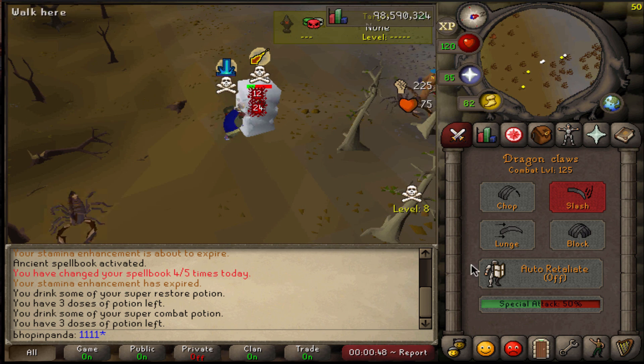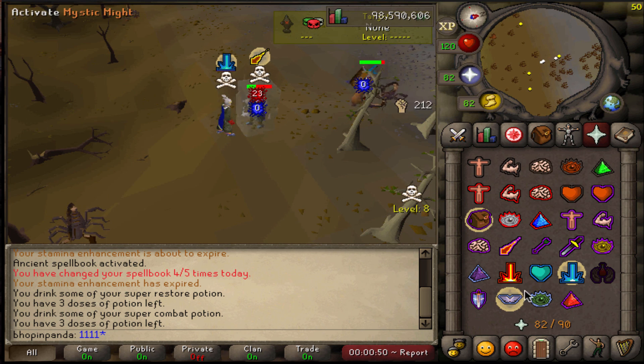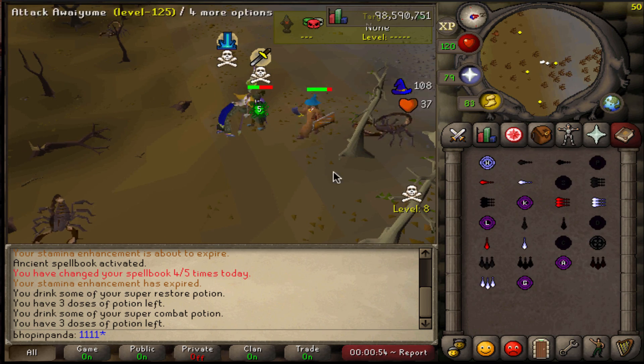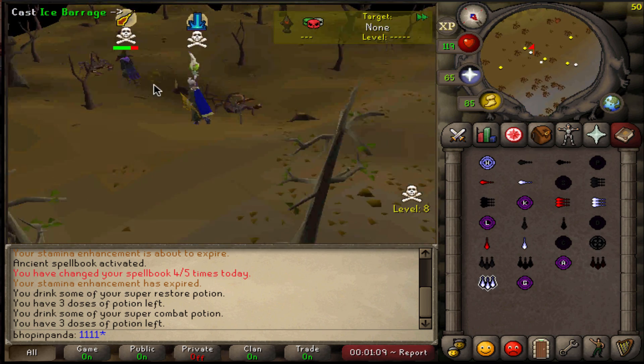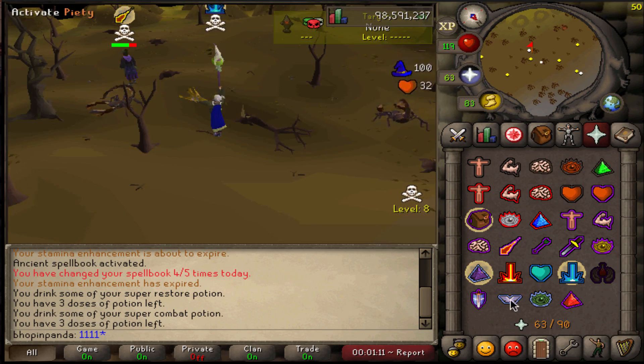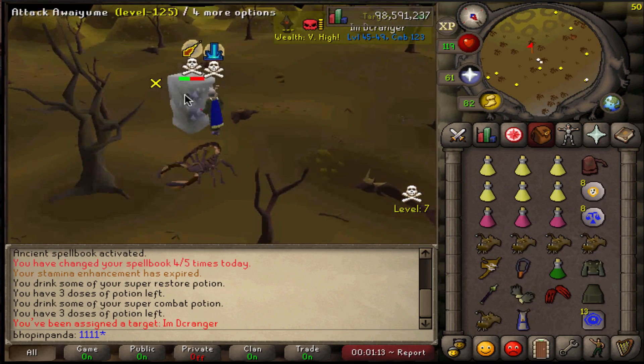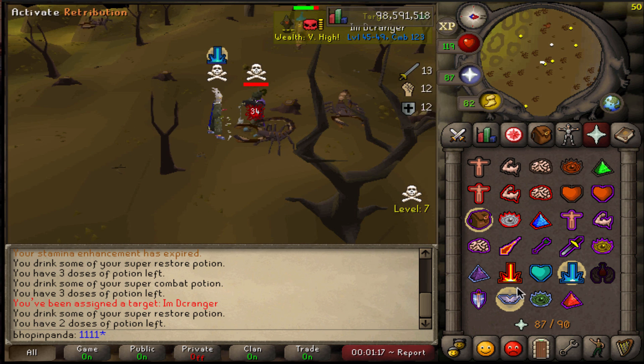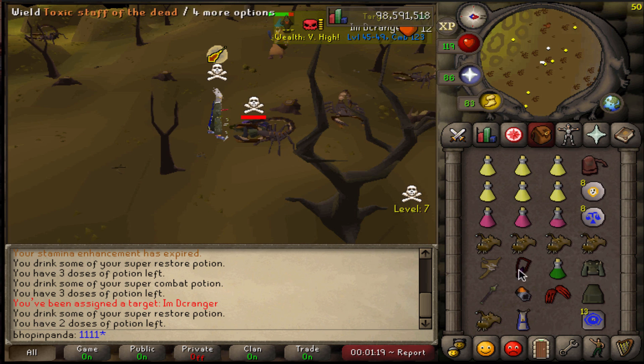This guy is also deeper into the wilderness - let's not talk about that. Throw some mage hits into him. He's praying mage and Verac's got some good mage defense. Let's see if we can clutch this kill - 21, come on, come on. Is he smited? Big whip it! All right, he's dead. It's good.